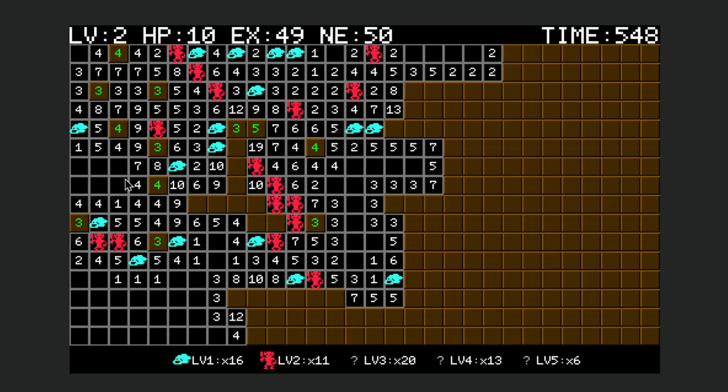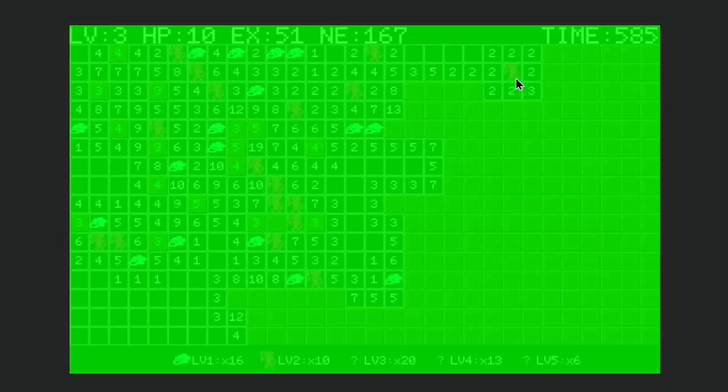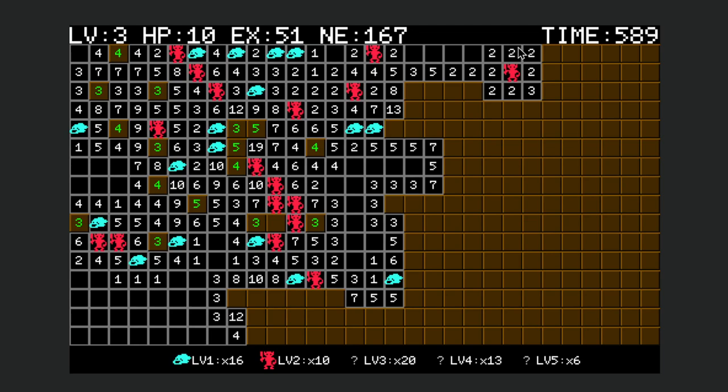Let's see if we can finish off this little middle section here. This 10 sees 5 already, so this is a 5. Now this 5 is complete. This 4 needs to see 3 more — so that's a 3. Now this 4 is complete and this 3 is also complete. This 9 sees 5, so it needs to see 4 more. And this 10 needs to see 5 more. Let's do a double check on this 19: that's 10 and 7 — 17 and 2 is 19. Let's work our way up here because I can see we have some 2s we can clear. There we go — that was us leveling up to level 3.